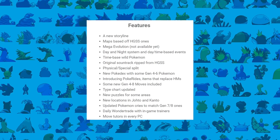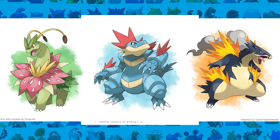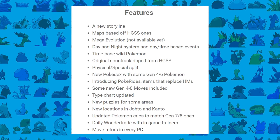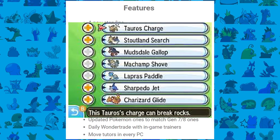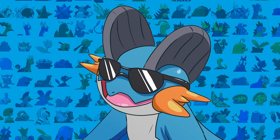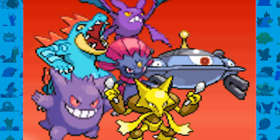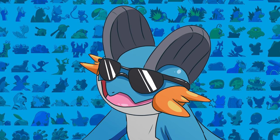There are some new Mega Evolutions — Typhlosion, Feraligatr, and Meganium all got Mega Evolutions which looks sick. Every single trainer also has an updated team, making them a lot better than in the regular games. HMs have been replaced by rides, so you don't have to have an HM Pokemon on your team anymore. I decided to play through this game as Silver, so the only Pokemon I can use are his team.